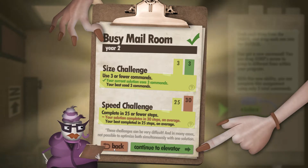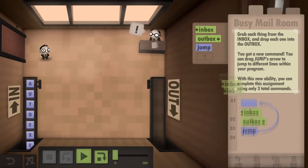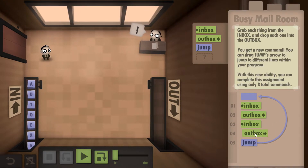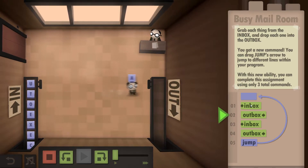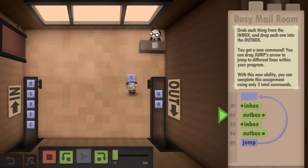However, it took us 30 out of 25 steps, so we actually went over. Now what we want to do is unlock the speed challenge — click back, grab another in box, drop it in just above the jump, grab another out box like so. So it's in, out, in, out, jump.